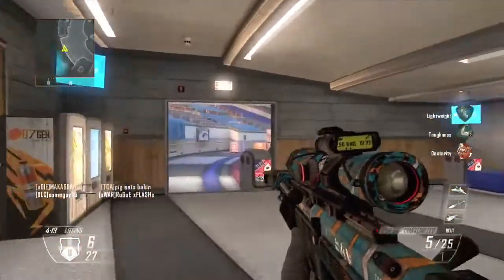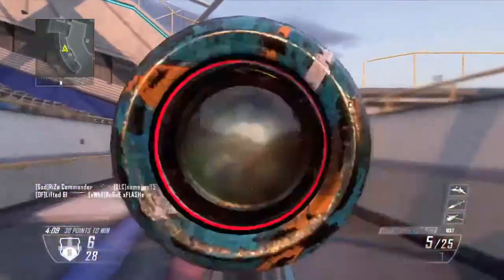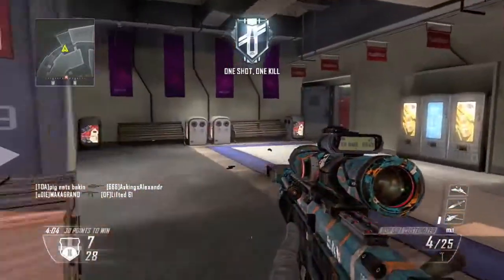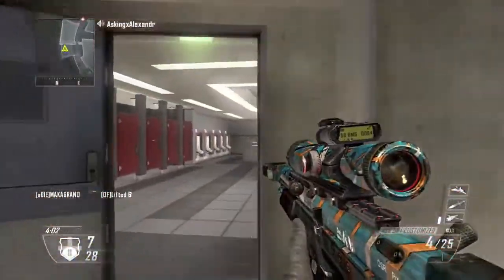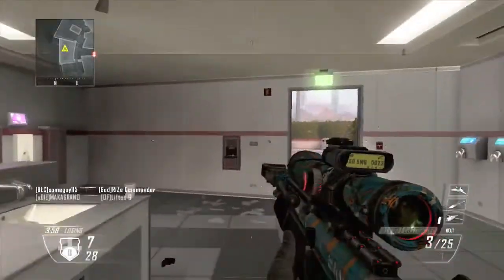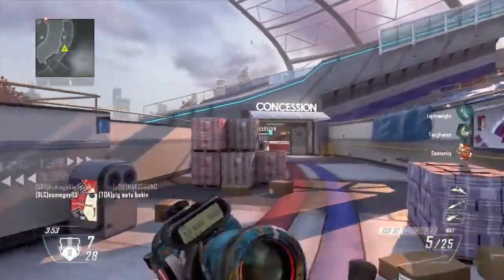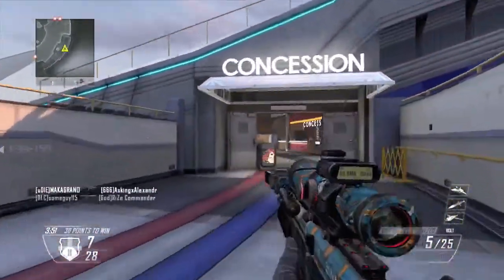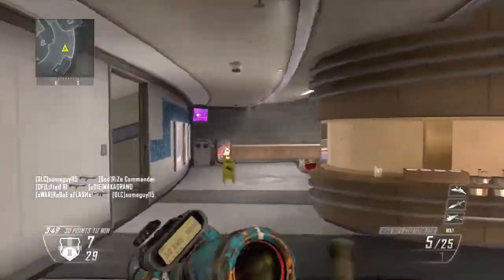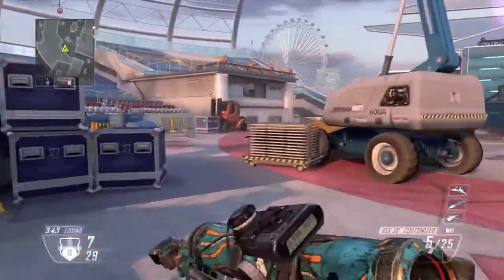I guess we're just going to finish out this gameplay — it should be quick, that guy only has three kills. Let's see if I can pick off one more kill before the game is over. Whenever I'm using a submachine gun I always end up aiming at their feet — I don't know why, I don't try to do it, it just happens and I don't like it because it takes more shots to kill.